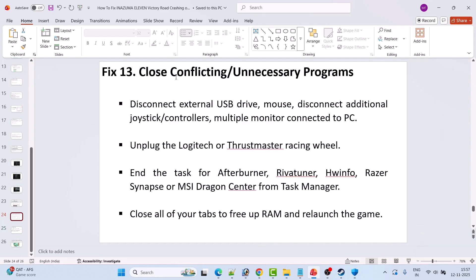Fix 13 is to close conflicting or unnecessary programs. Disconnect external USB drives, mouse, additional joystick controllers, and multiple monitors. Unplug any Logitech or Thrustmaster racing wheel. Close MSI Afterburner, Riva Tuner, HWiNFO, Razer Synapse, or MSI Dragon Center from Task Manager. Close all browser tabs to free up RAM, then relaunch the game.